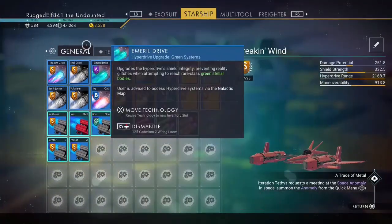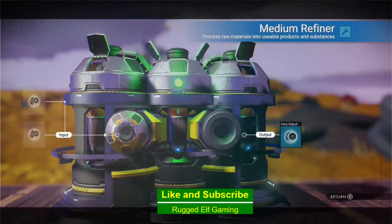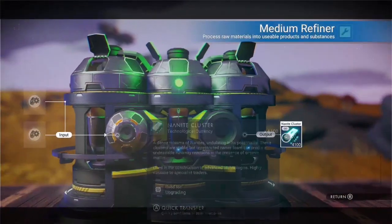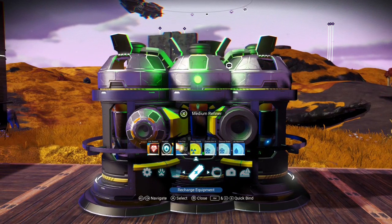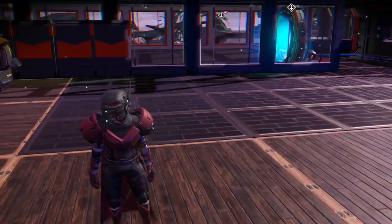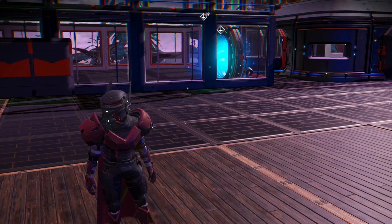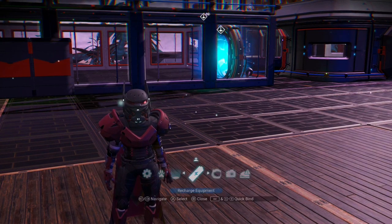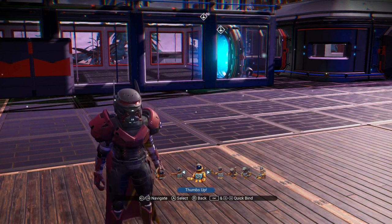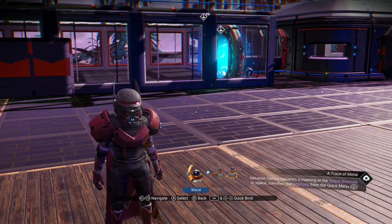You can get hundreds of thousands or even millions depending on how long you want to sit here. If I go in and look now, I'm already up to 47,000. I'll pop a couple more out and then let y'all go. Five larval cores will get you unlimited nanites, so have a good one guys and I'll catch y'all on the rebound — thanks!